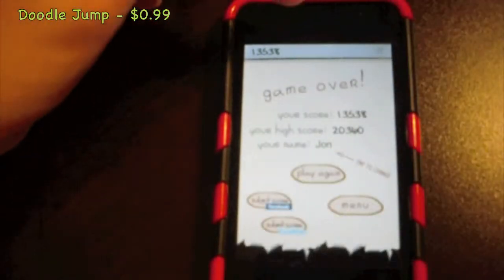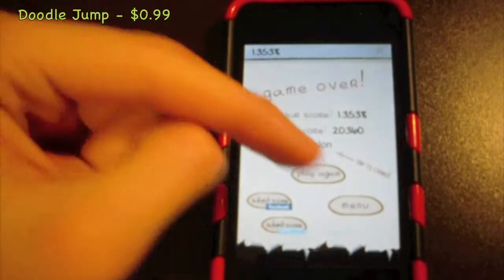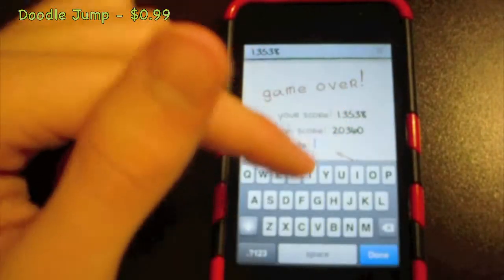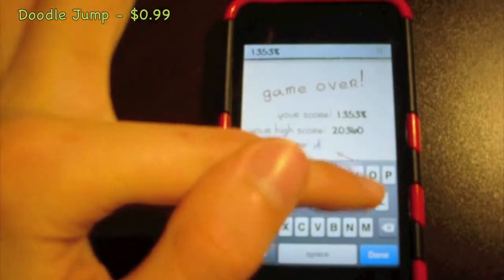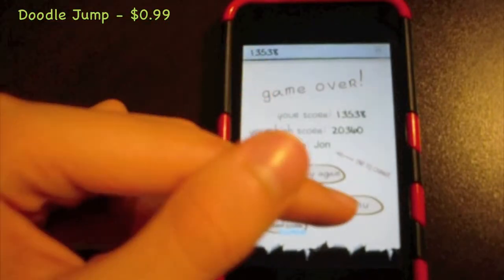The jetpack should shoot you up really far. If you fall, you're presented with a menu where you can submit your score to Facebook or Twitter, play again, go to the menu, and save your score. Just tap this and type in your name, and it will save automatically if you didn't change that setting.